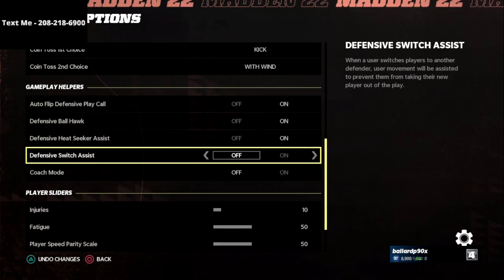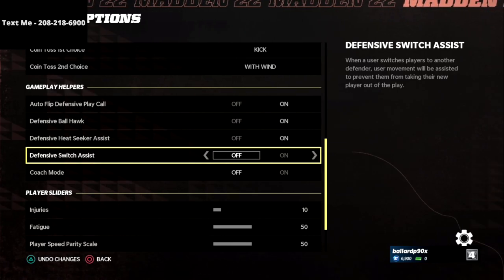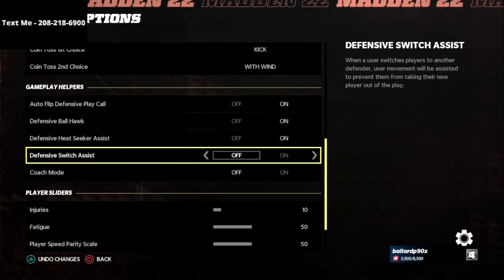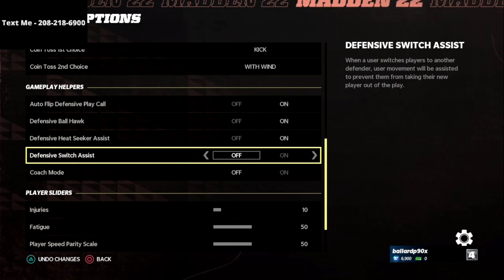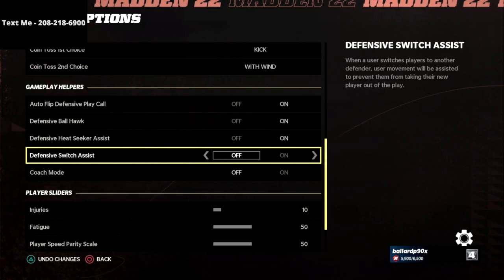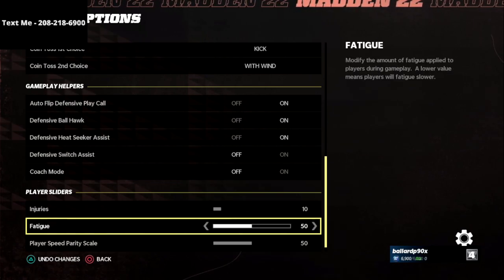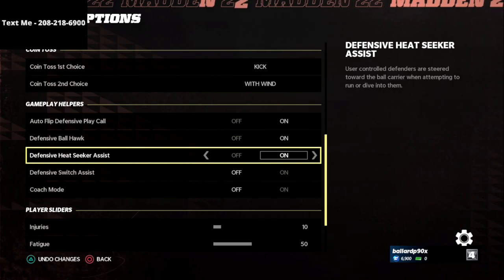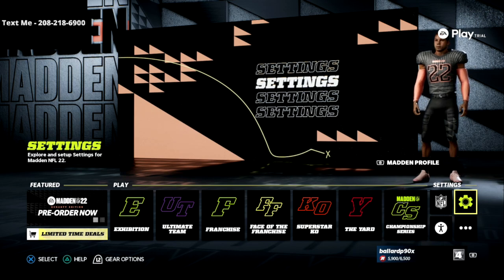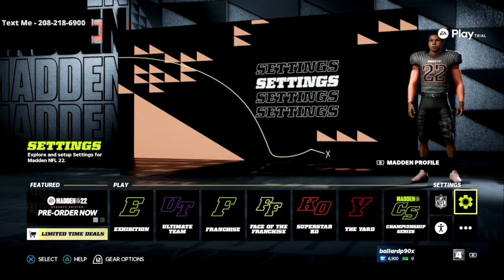Defensive Switch Assist I always turn off. The reason is that when you click onto a player — say they throw a streak route at you and you click the defender to make a play on the ball — the defensive switch assist has never worked the way it needs to in my experience. It's actually prevented me from getting user picks and turnovers, so I turn that off. Coach Mode I always leave off. As you can see, these settings automatically save to my profile as the default.